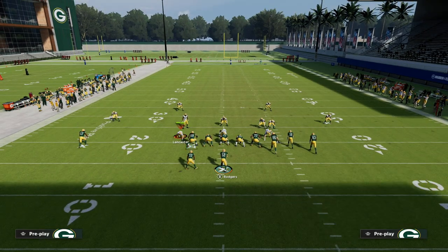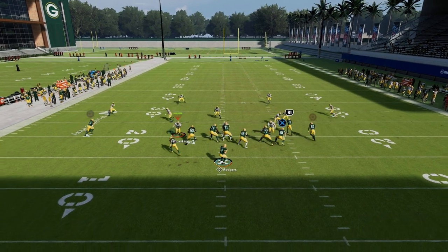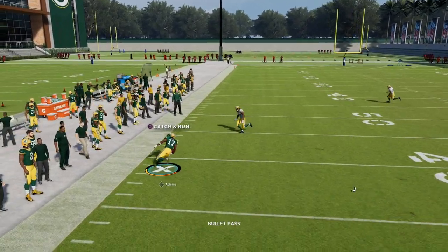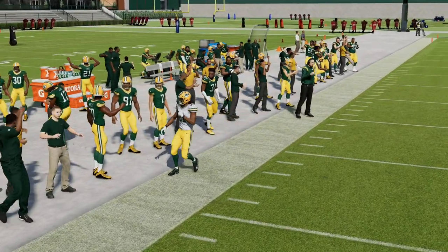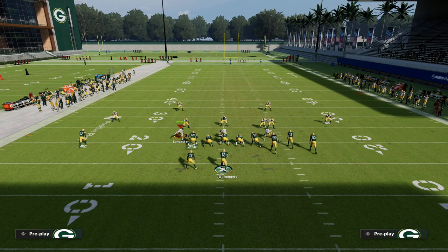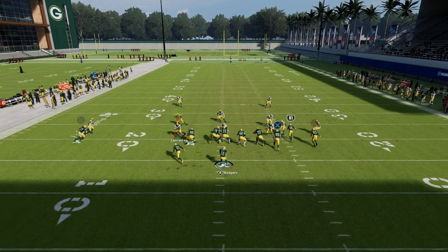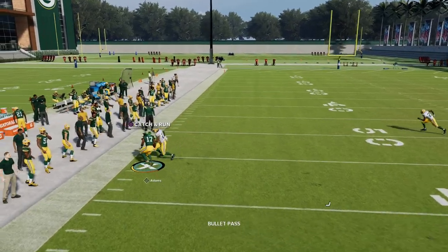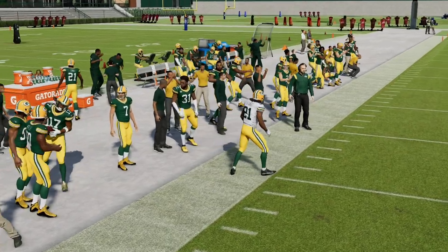When they start respecting our ability to throw the ball to the flats, we want to attack this C route on the left. This C route is very much improved in Madden 23 — it's one of the better routes specifically for zone coverage in the game, so I really want to encourage you to learn how to throw this. It's been one of the best routes in Madden for years and you're going to see it make a comeback in Madden 23.